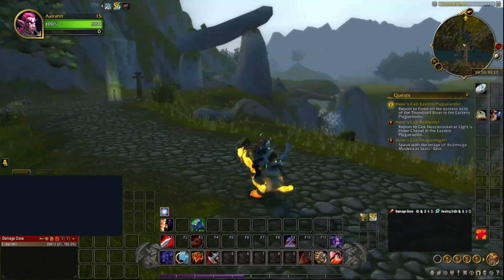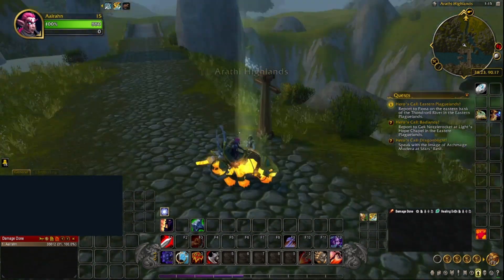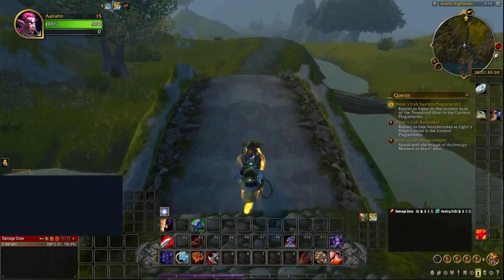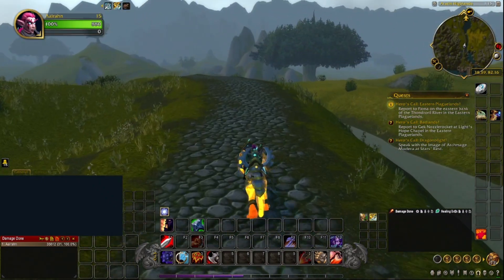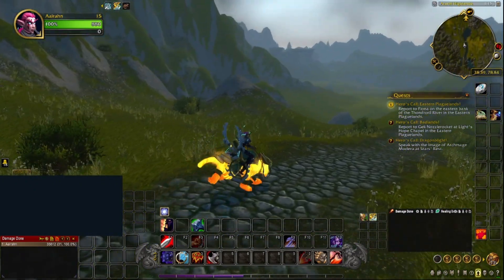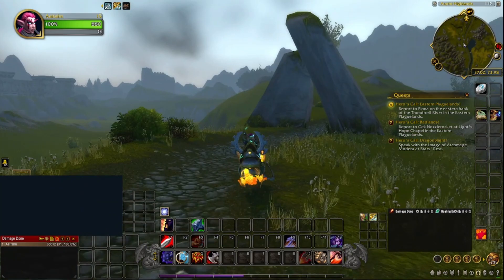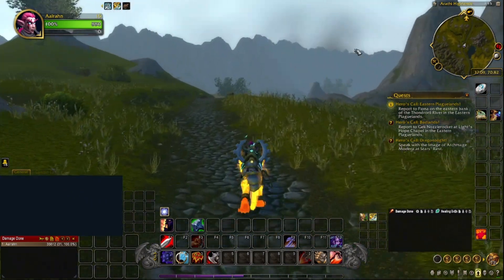Oh, I guess the bridge is still there — I didn't think it was. There's a stormy NPC, and if we talk to her she'll move us to the time where there isn't a bridge anymore. But we still exist in the time where there is a bridge, because there are different phases to the game. Anyway, this is the Arathi Highlands — BFA. It's an important place for world quests. I hate it because it was really annoying to come here every week, but I got all the mounts from here, so yeah.